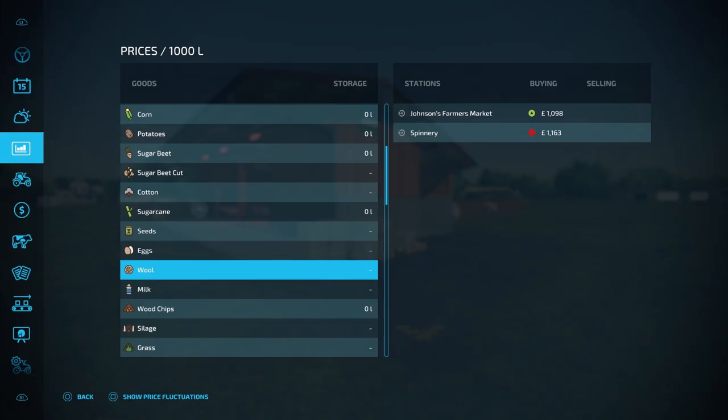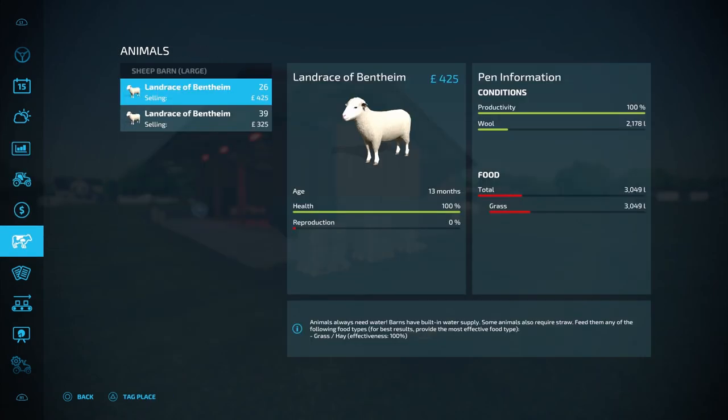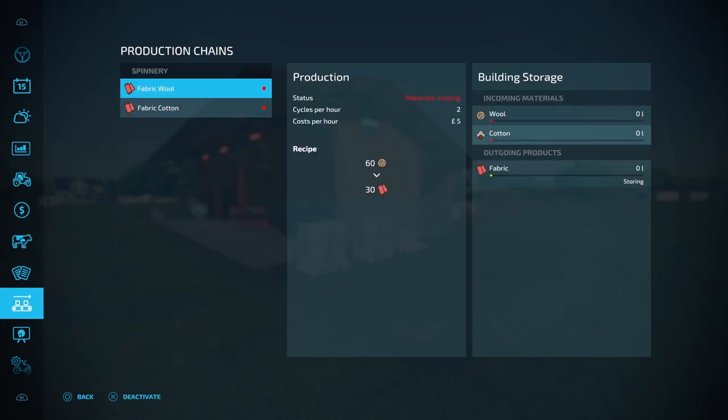Finally, for selling the wool, you can either take the pallets to a sell point, or if you own the spinnery — which is part of the production chains — you can take the wool there to be processed into fabric wool, which can then be taken to the tailor shop to make clothes.